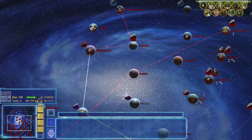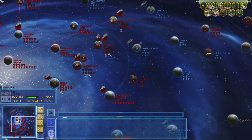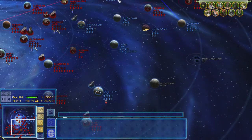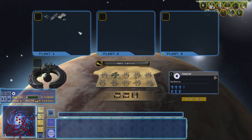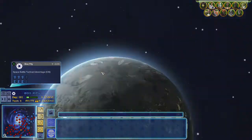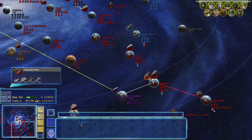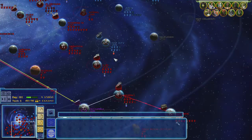Hello everyone and welcome back to the Clone Wars, it's episode 27. We've just taken the planet of Carto and freed the people of Alderaan from the Separatists. We're going to continue on into this region and look at what planet we want to go for. Boz Pity would be a good one because it will strip away a tactical space battle advantage from them.